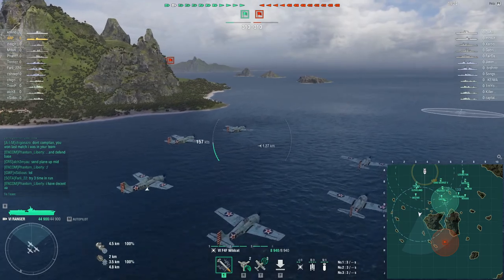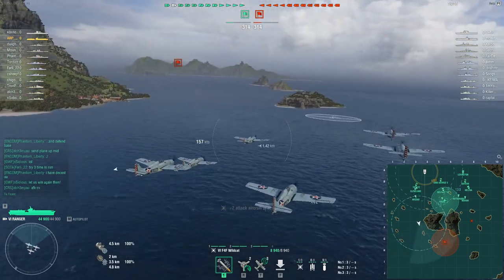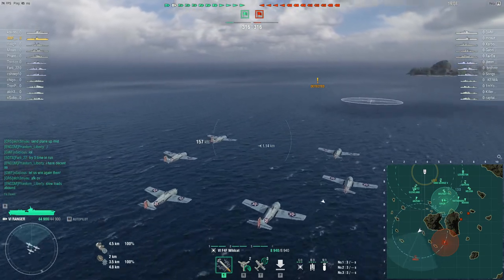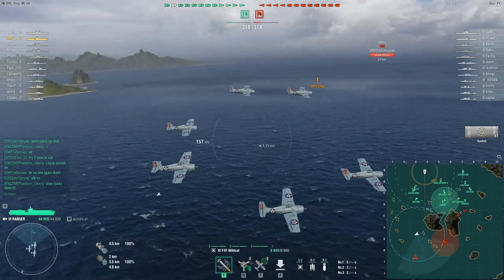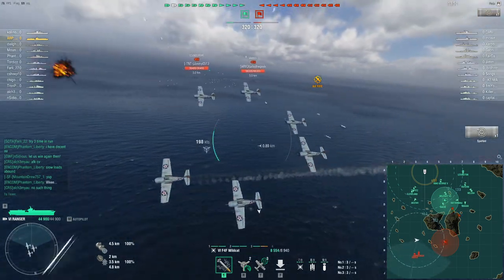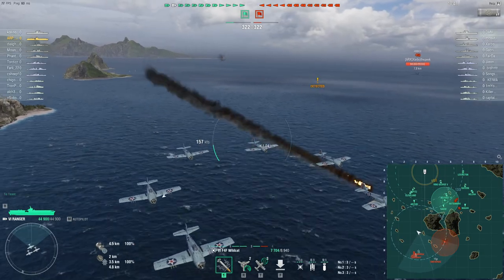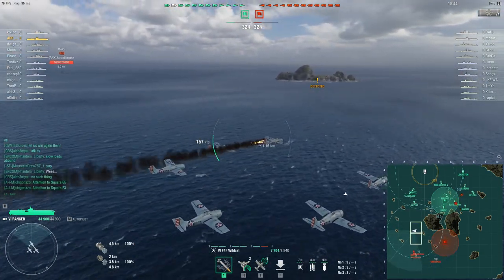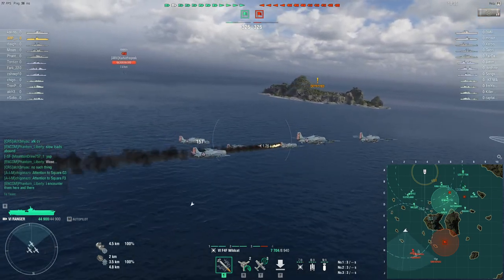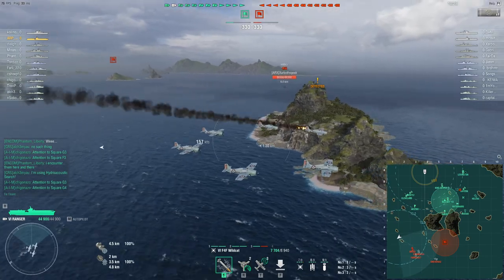It is actually a mirror matchup for the carriers — Lexington and Ranger versus Lexington and Ranger. We'll go spot the enemy base and see if we can spot the enemy fleet. There's the Amagi, and both enemy carriers are on that side of the map — that's good. There's the Edinburgh — that's very bad, we don't want to go near that ship. I'll back my planes off. Gneisenau is over here as well. Let's see if there's a destroyer going wide or hugging close, because that Edinburgh kind of ruins what we're doing.